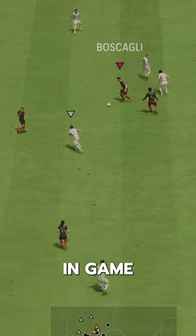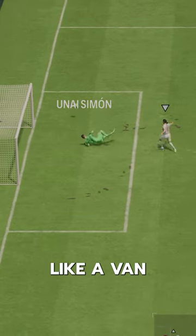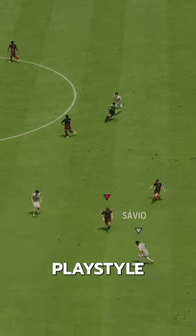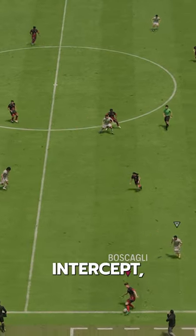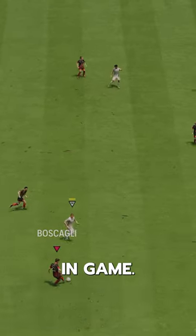His positioning in-game was just weird and off. He's a bit shorter and just doesn't have that big-man dynamic like a Van Dyke or Saliba. He has aerial playstyle plus, which helps his height. Defensively, he has intercept, slide tackle, and jockey, but he just doesn't feel great in-game.